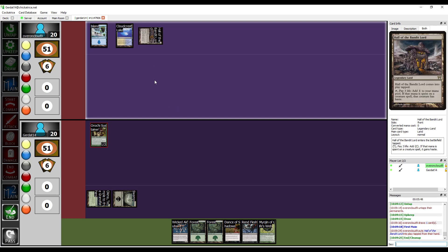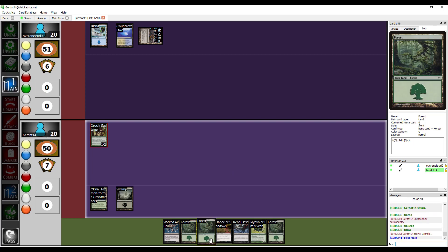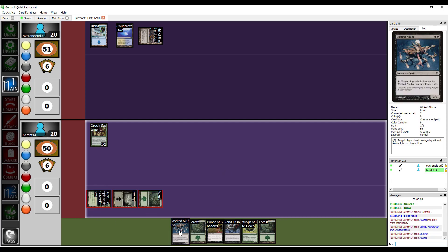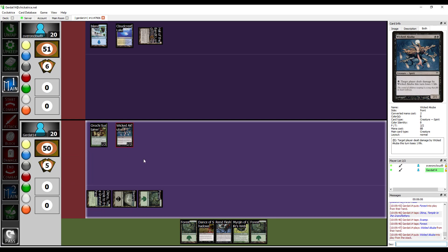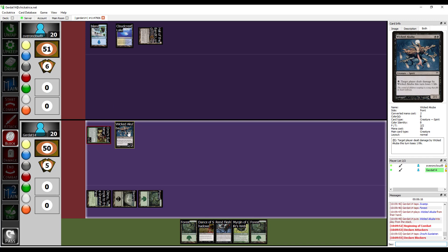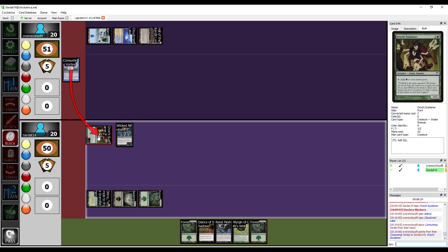You're just gonna put down Hall of the Bandit Lord — Hall of the Bandit Lord is a fucking amazing card in modern. It is. It is also kind of weird that it doesn't have a reprint; you'd think an ability this cool would have other appearances. I'm gonna spend three in order to cast the Wicked Akuba, and I'm gonna swing at you for one. It's your ramp! I'm gonna tap two — Consuming Vortex. Bounce that back.